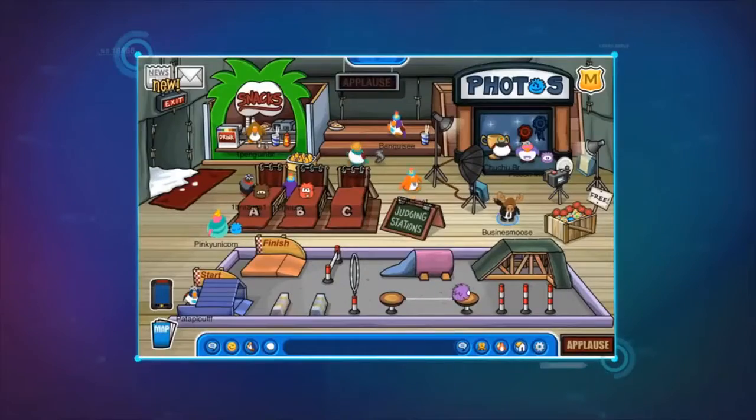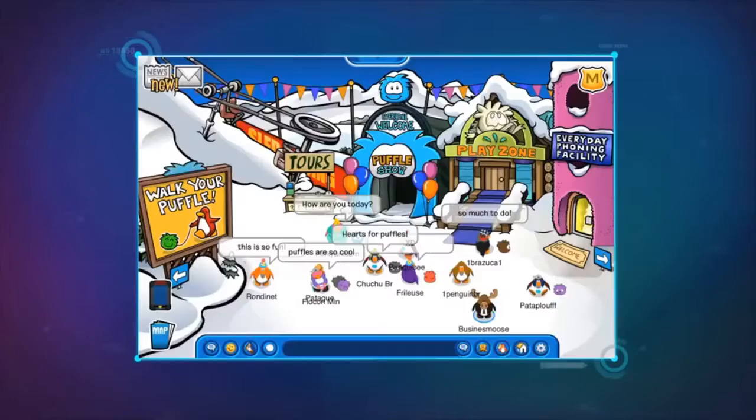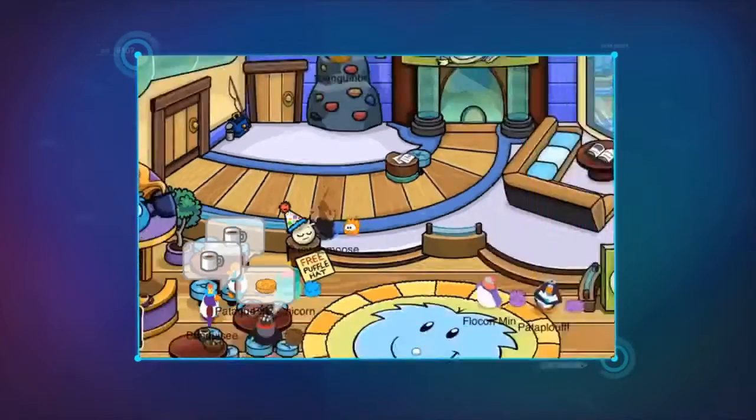And for the first time ever, the Puffle Show is open to all players. I'm checking out that photo booth. Every player and their Puffle can get matching Puffle Party hats. Just head to the town to get a hat for your penguin, then go to the ski lodge to get a matching hat for your Puffle. They're both free.